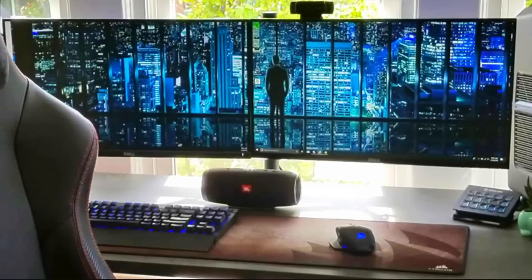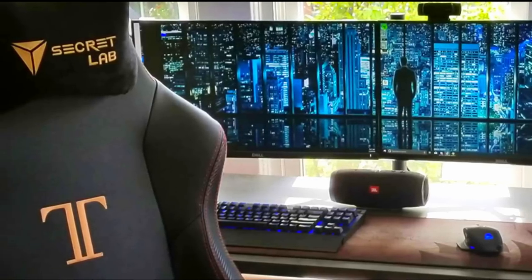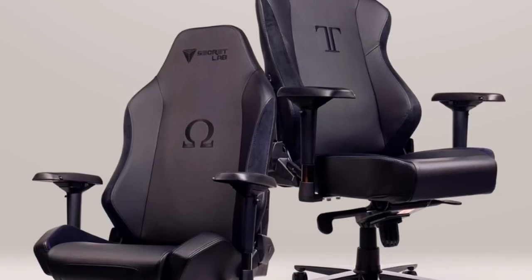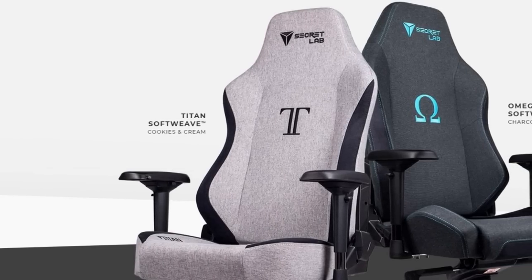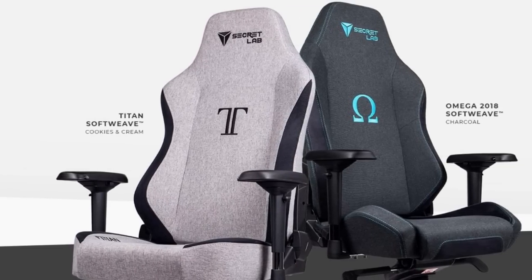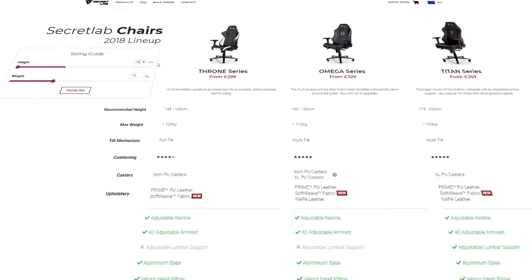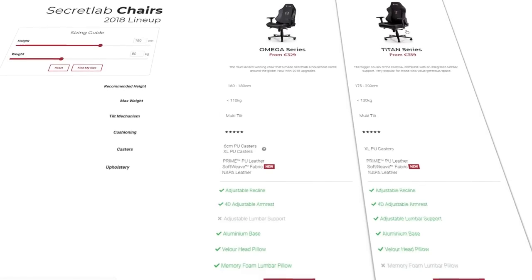We all strive for the best possible gaming experience, but the importance of a good quality chair is often underestimated. Secret Lab produces some of the most comfortable and high quality gaming chairs you can get, so upgrade your commander's chair today and fly in style and comfort worthy of the Imperial Cutter. Follow the link in the video description to their store, type in your height, your weight, and it will tell you which chairs fit you for the best possible seating experience.